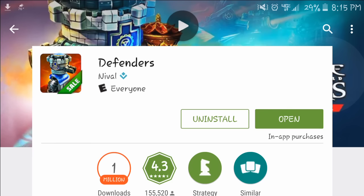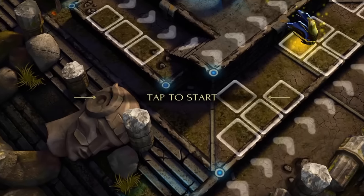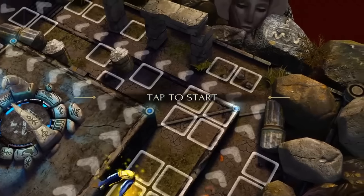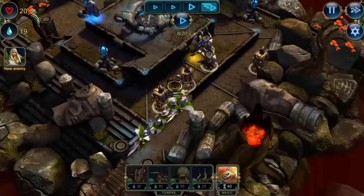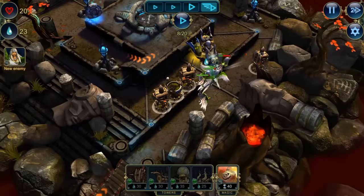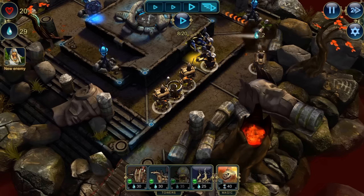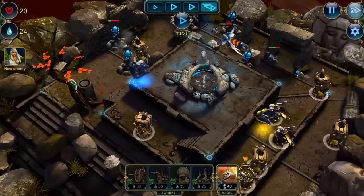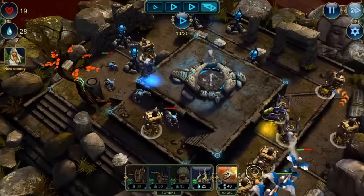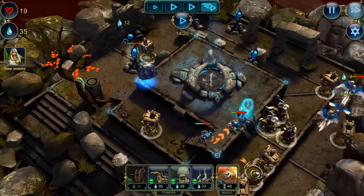Game number nine is called Defenders. It's a tower defense game where enemies follow a path toward your base and you place different types of towers to stop them. What I really like about this game is the graphics — the detail they put into it is awesome. You can zoom in and see the characters' faces. Definitely download it and check it out.